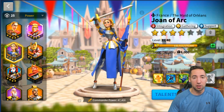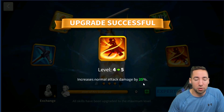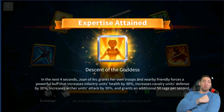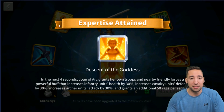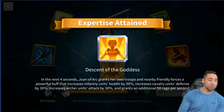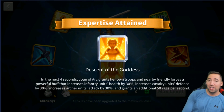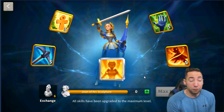I've been waiting so long for both Scipio and Joan of Arc to be maxed out, and now I've got them. Let's go — expertise upgrade! Boom, increasing normal attack damage 25%, level four to level five. And here is the expertise right here — 'Descent of the Goddess.' This upgrades the first skill: Joan of Arc grants her own troops and nearby friendly forces a powerful buff increasing infantry health by 30%, cavalry defense, archery attack — all still the same — but now grants an additional 50 rage per second.